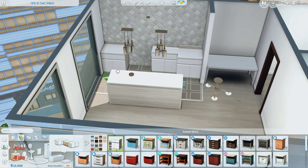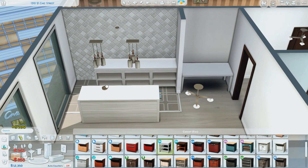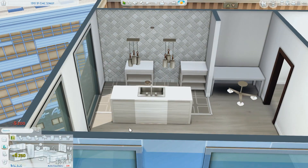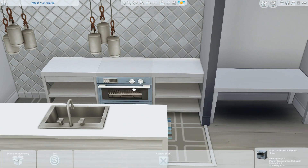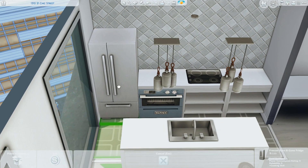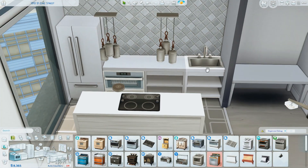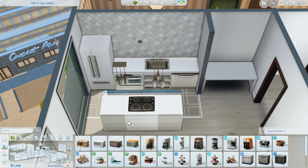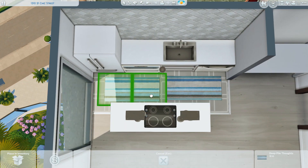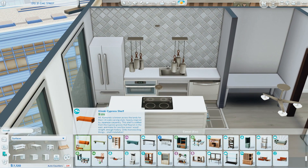I started with this one — it's a really small apartment in the fashion district, the 1310 21 Chic Street apartment. If you start a new game, this is the apartment across the hall from where Penny Pizzazz lives. Originally this apartment is supposed to be empty, but I actually ended up turning it into a really small family apartment.